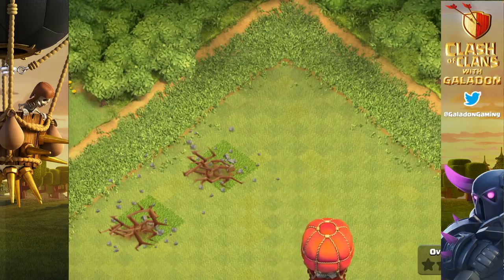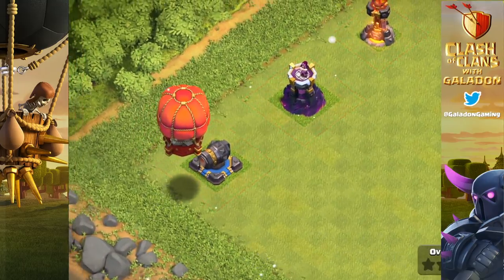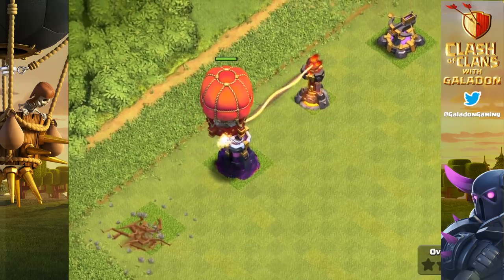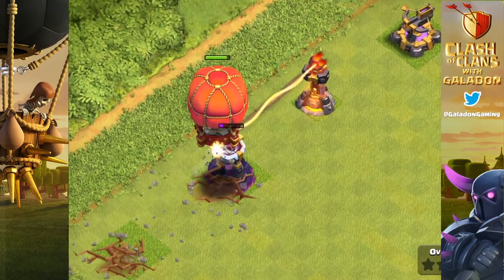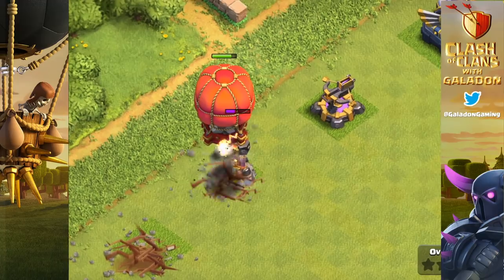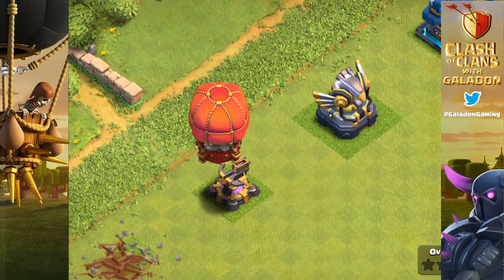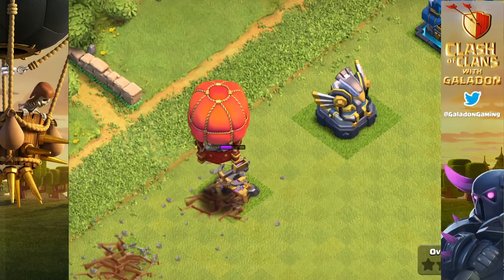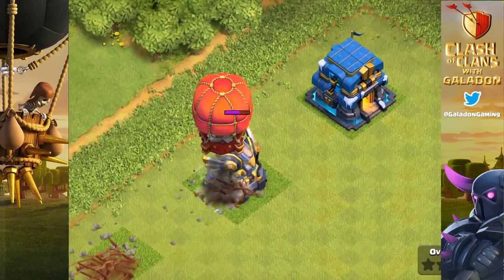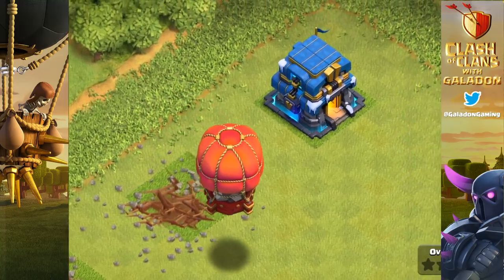Now let's talk about buildings that take more than one strike from the Stone Slammer. The wizard tower at 2,240 hit points takes two shots — very close to one-shotting it, so damage is around 2,000. The inferno tower set to multi also takes two shots. The X-Bow at 3,500 hit points just barely gets taken out in two blasts. The eagle artillery at 4,800 hit points takes three shots — that third one looking like only about half.